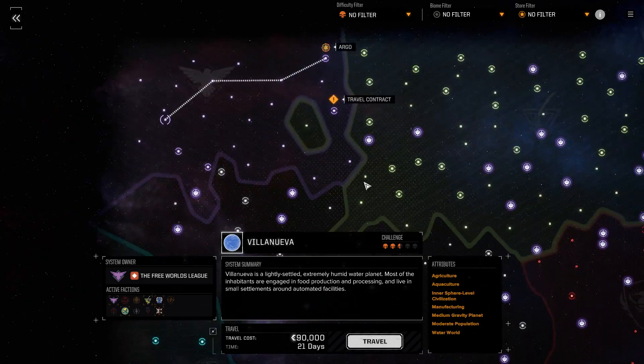I know it's kind of the wrong direction from Capellan space, but we don't necessarily have to go into Capellan space — we just have to find planets where the Capellans are active. It's going to be 21 days to fly. I'm thinking we're probably not going to be able to hit all of the reputation breakpoints we'd like to hit, but going to Villanueva is a good step in the right direction.